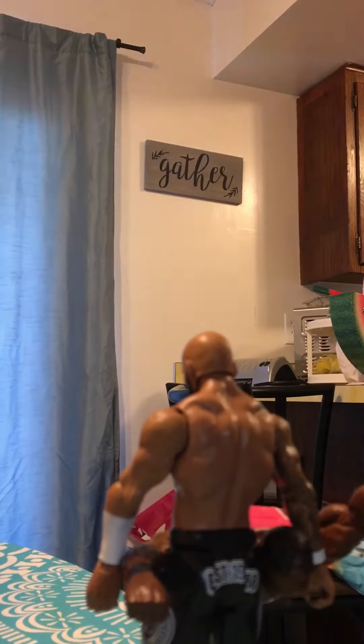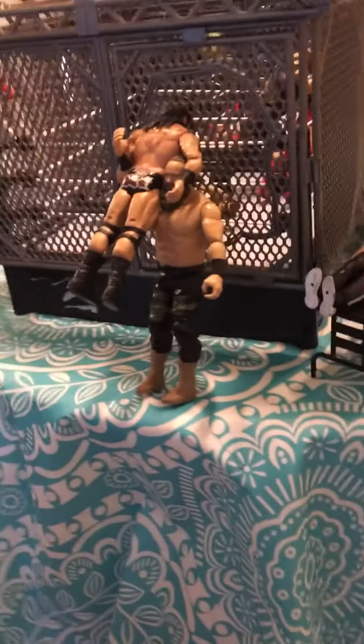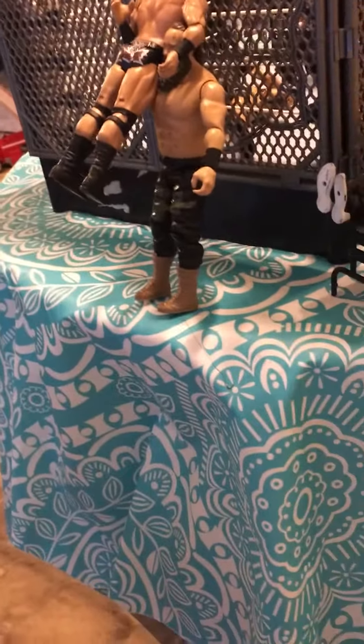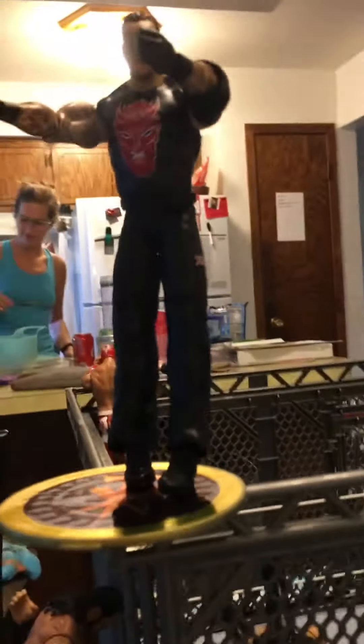Next, Sami Zayn is trying to grab Edge before Edge wins the match. Now Strowman back body drop — he back body dropped Drew McIntyre through the cell itself.